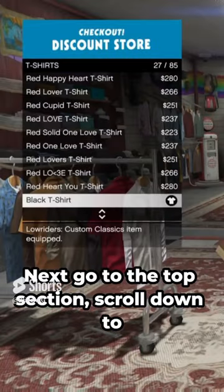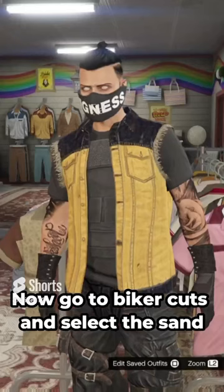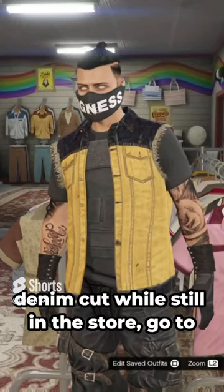Next go to the Top section, scroll down to T-shirts and select the black T-shirt. Now go to Biker Cuts and select the Sand Denim Cut.